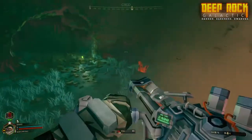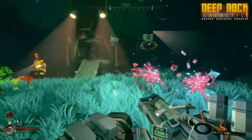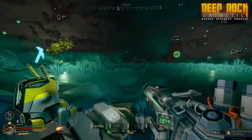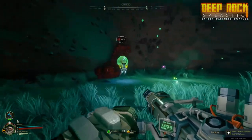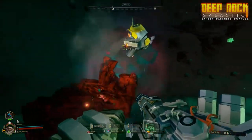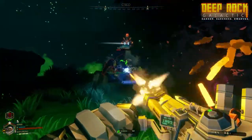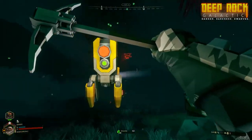Deep Rock Galactic is at heart a co-op game, but in case you should want to traverse the depths of Hoxxes alone, that is fully possible. Going on solo missions gives you all the same options as otherwise and also gives you an AI companion — your trusted robot sidekick, Bosco. He will follow along as you head down, and while he is no dwarf, he will dig minerals, shoot enemies, and light up the caves according to your orders.